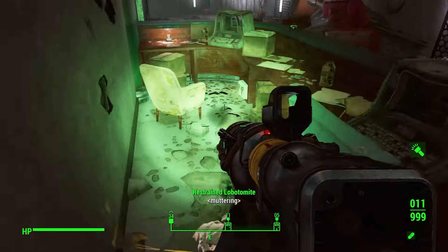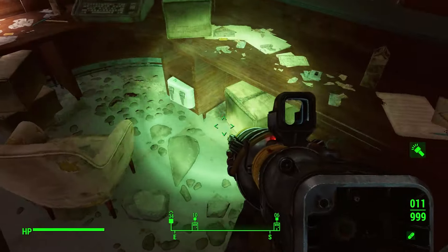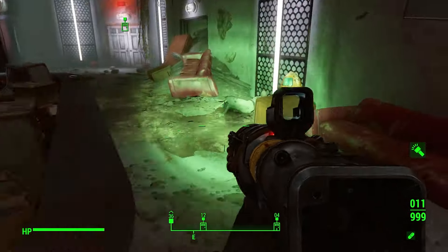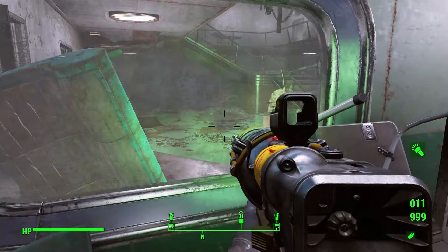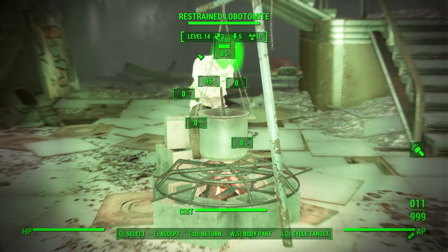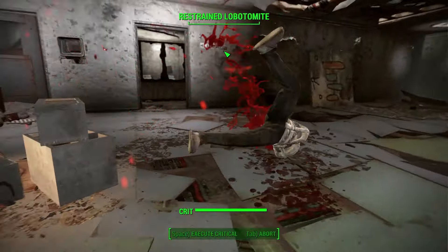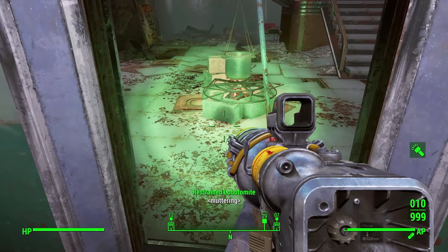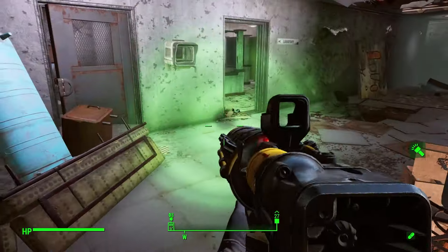Alright, let's grab you. There's a Nuka Quantum noise and nothing else really of value. Let's go through this door. Oh hello — there's one who's gonna have to die immediately. Oh, they're just sitting and warming themselves by the fire... wait, they were restrained and not actually a threat — they're green! I didn't need to kill them, but I did. Didn't realize until it was too late.